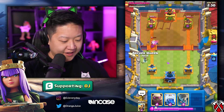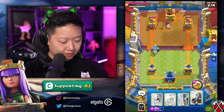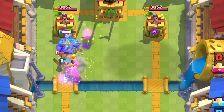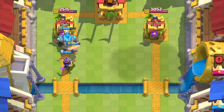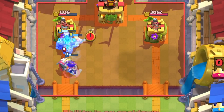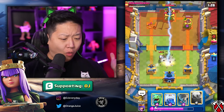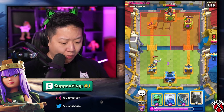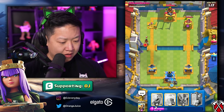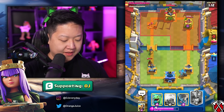He just used his lightning — I'm just gonna Archer Queen in the back, I could Golem now. I took out his Archer Queen, his Bandit, and his Barbarian. Why did he just use lightning? I mean, lightning is the mandatory spell, but why? Oh okay — that's the tower.